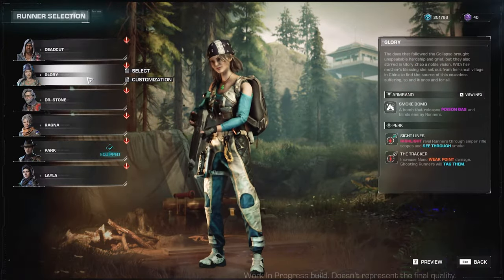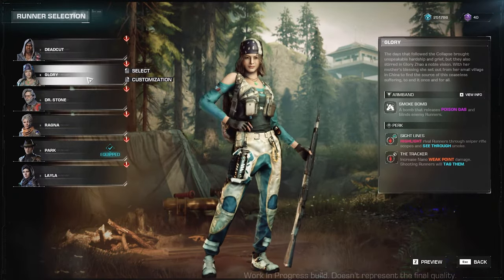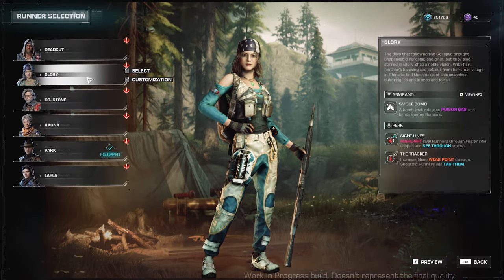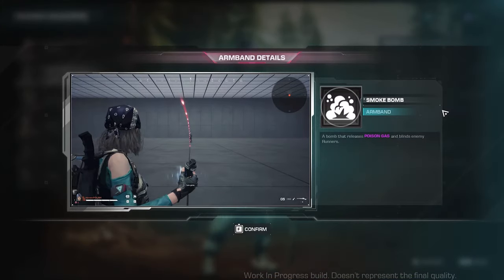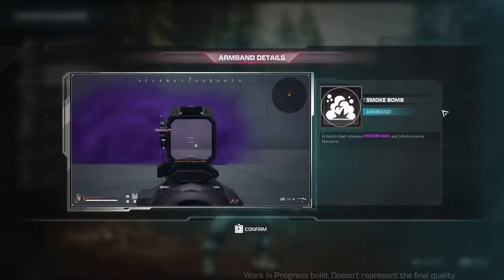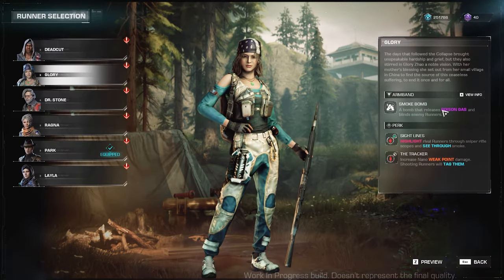Next in our list is Glory. Glory is a runner for Nerva Run or PvP, although she can act as support in long-range DPS for Dead Sector or PvE runs because of her ability, which is Smoke Bomb — a bomb that releases poison gas and blinds enemy runners. It's focusing on runners, although I guess it will also work with nanos.